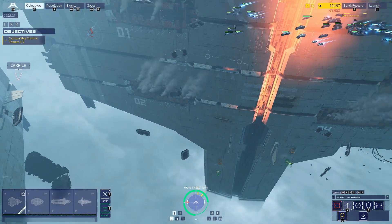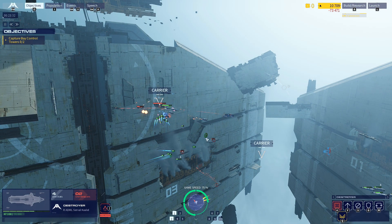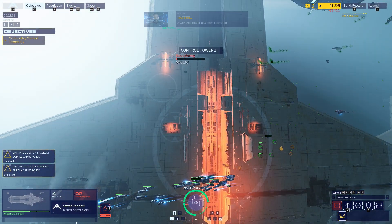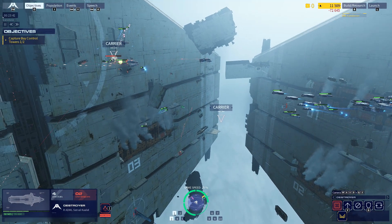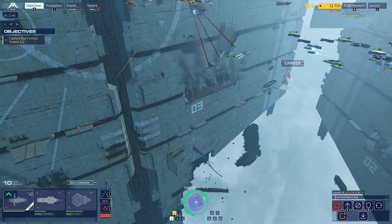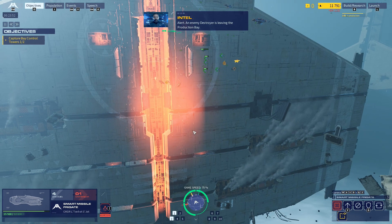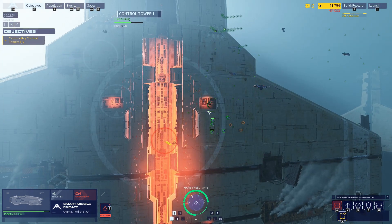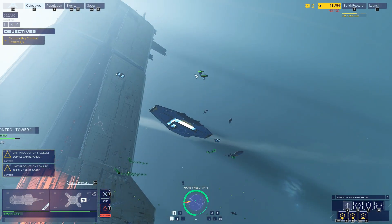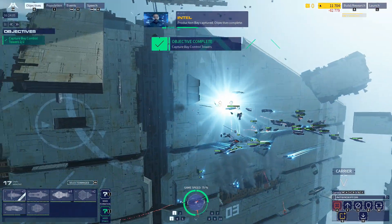Need to be — caution, destroyer taking effective fire, hull integrity down to 75%. That's you — let's have you fall back. We have scopes on a hostile emplacement. Alert — an enemy destroyer is leaving the production bay. That's bad. Hostile turret on the board. Enemy carrier moving to attack. Production bay captured — objective complete.